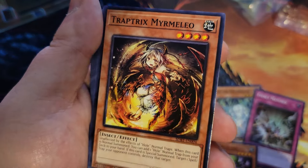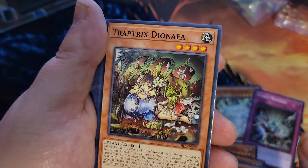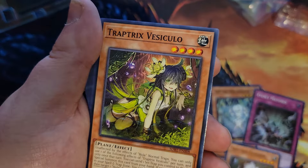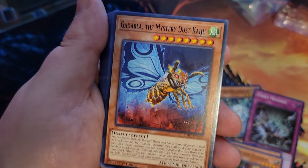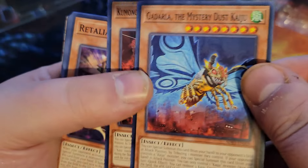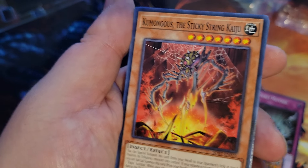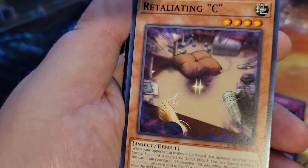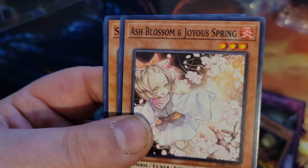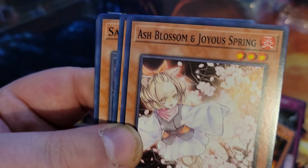Trap Tricks Atrax, Trap Tricks Mermelio, Trap Tricks Nepenthes Dianaea, Genlisia, Vesiculo. Oh cool, we got a Kaiju — Gidarla the Mystery Dust Kaiju. When I started Master Duel that was the first one I used because it was just a rare, so that's nice. Oh, we got Kumongous the Sticky String Kaiju. Retaliating C, Resonance Insect, Lonefire Blossom. And we got Ash Blossom — that's pretty cool, was not expecting to see her in this.